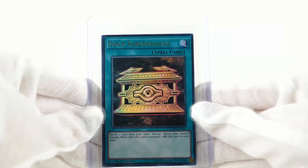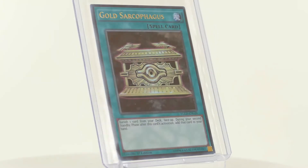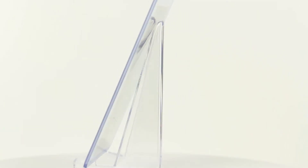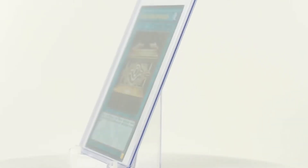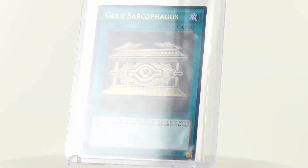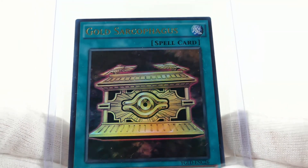The Gold Sarcophagus is an ultra rare card and has the set number YGLDC26. The C shows that it was part of the deck against Yami Yu-Gi. It is a normal spell card with the following effect: banish one card from your deck face up. During your second standby phase after this card's activation, add that card to your hand.